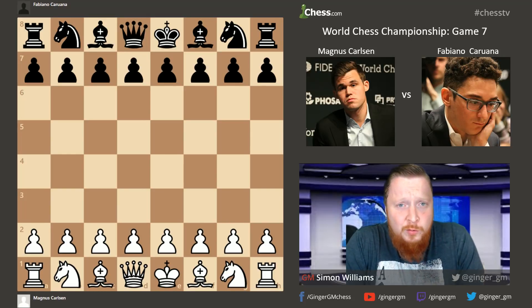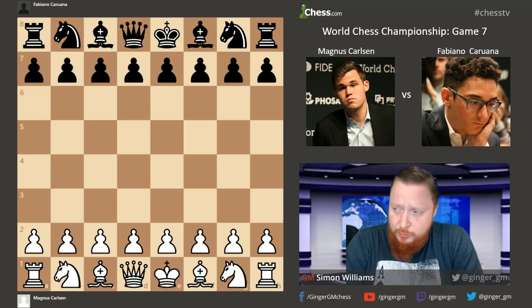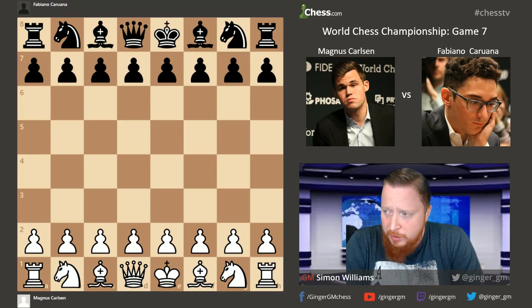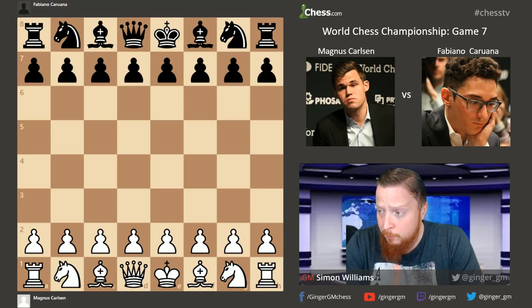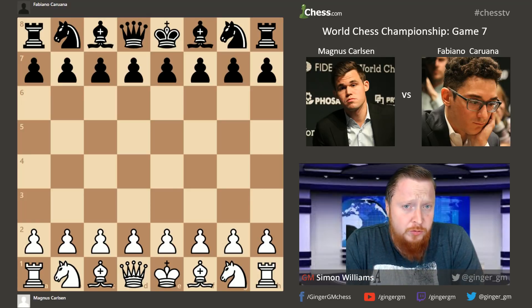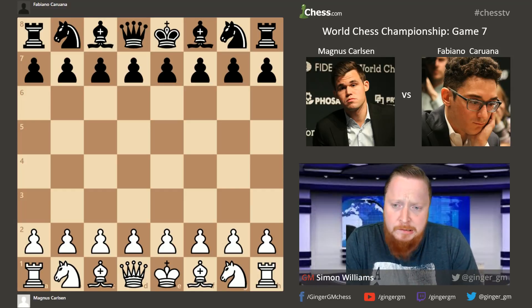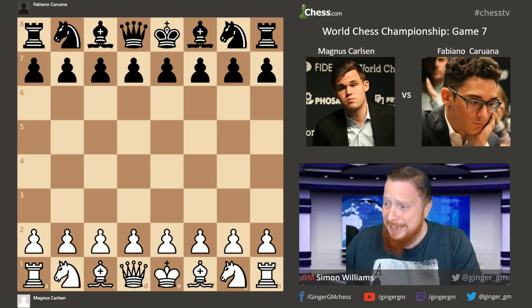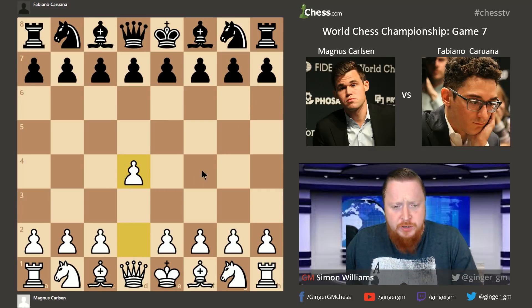Welcome to analysis of game 7 of this 12-game match in the 2018 Chess World Championship. Magnus now has a double white at the middle stage of this competition and he really needs to start showing something with the white pieces. He struggled to get advantage when he played in the last World Championship match against Sergei Karyakin. So far again, he hasn't shown anything. He started today with d4, not venturing into the Petroff, which we saw in yesterday's analysis.